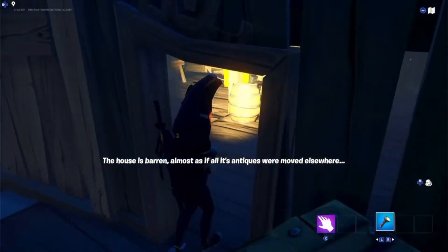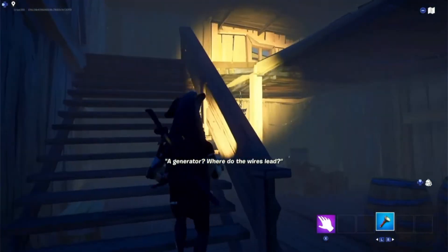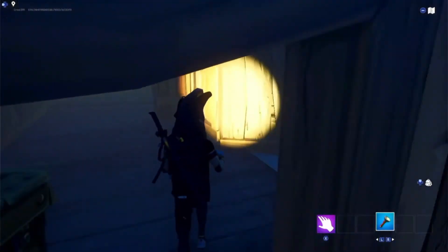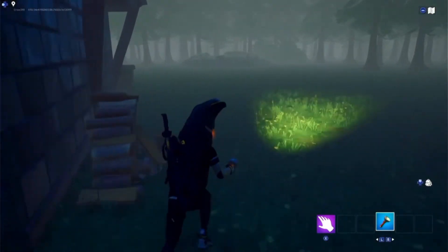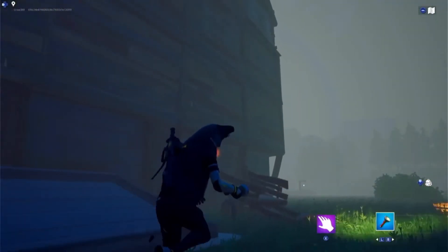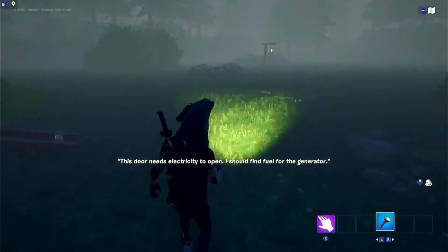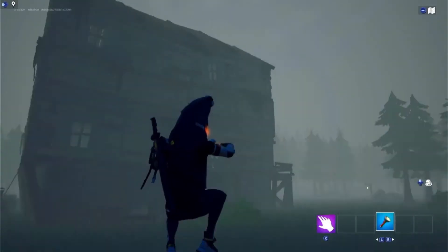What I really struggled with is you interact with the generator and it says 'generator — where do the wires lead?' You can explore the house, but you don't really have to — there aren't any jump scares or anything in the house. If you go around back you'll see the wires lead to the creepy basement. The door needs electricity to open, so you need to find fuel for the generator.